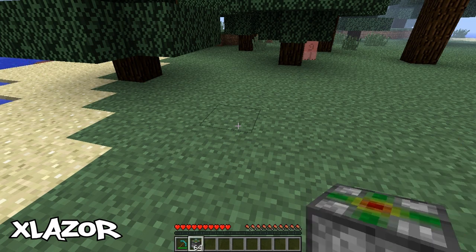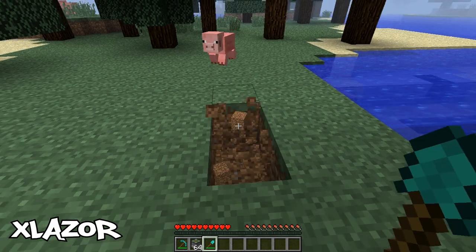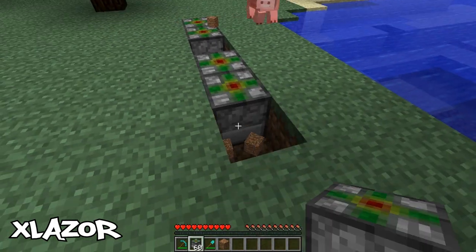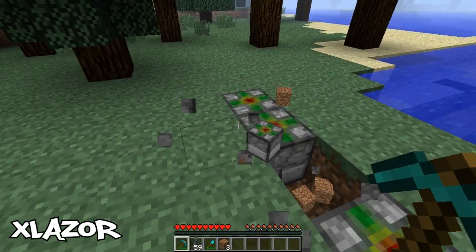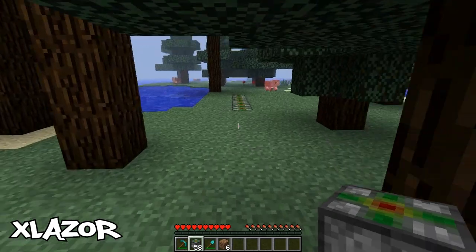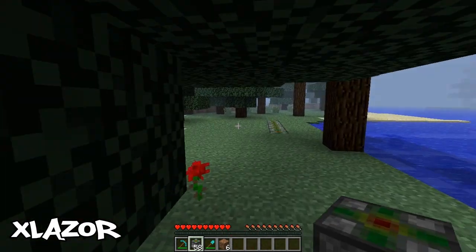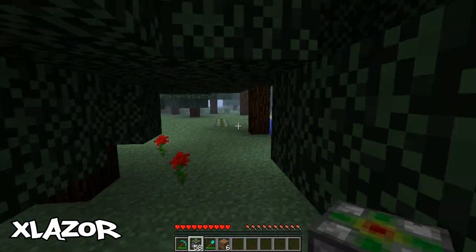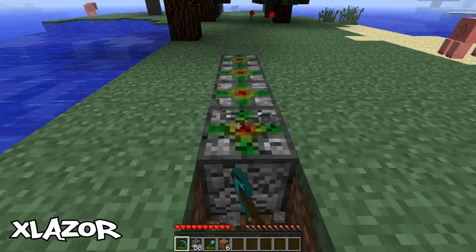The first block I'm going to show you is the Speed Block. You can probably guess by the name what it's going to do — it shoots you forward. I went flying! As you can see, you're just walking normally and then you go really far. This block can be used in parkour maps and stuff like that — you know, jumping from block to block in hard ways. So yeah, you just go flying like that. That's basically the first block.